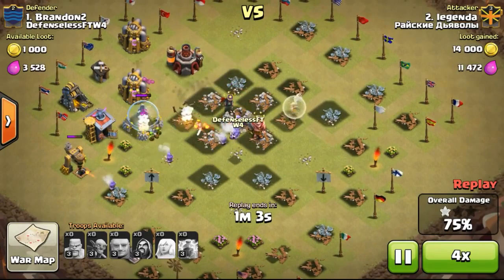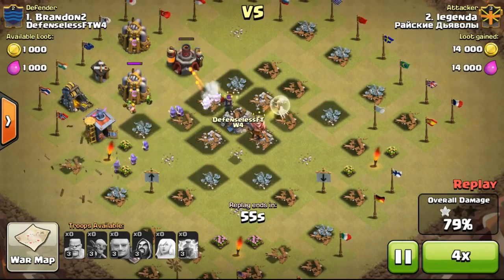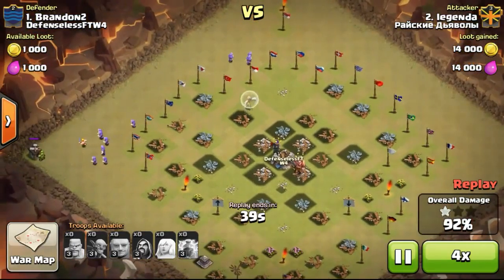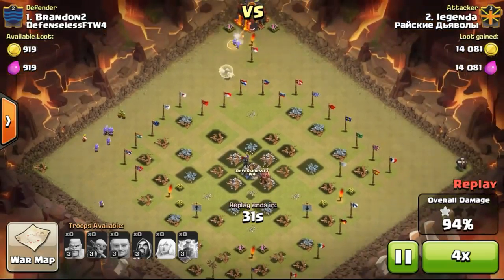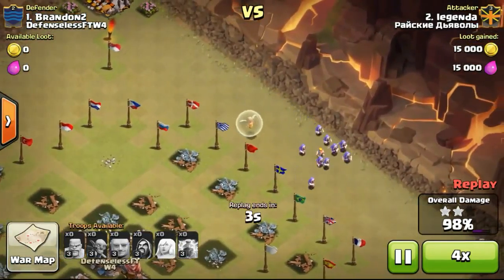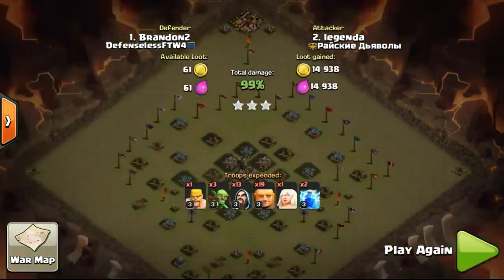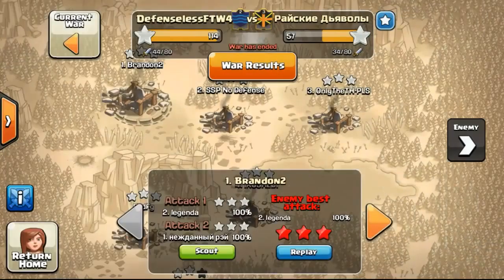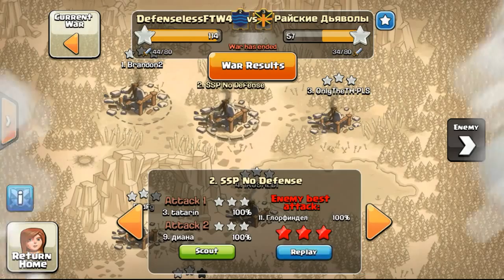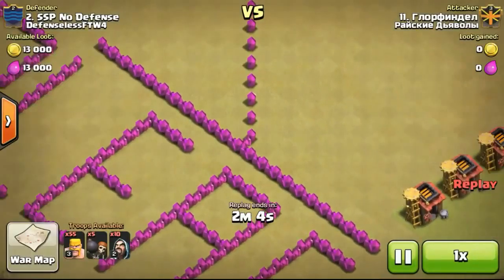As mentioned in Defenseless for the Win, we all only have one level one cannon to defend our base, along with our clan castle and heroes. This guy still had a healer to heal up his troops, but we already had full HP so he didn't actually require a healer. And some of the healers won't get taken down especially when there's no air defense on my base.